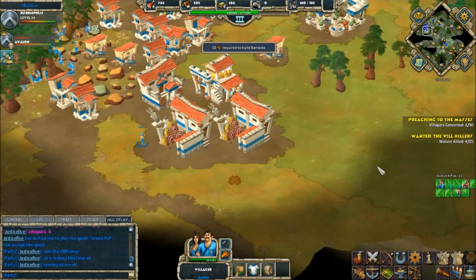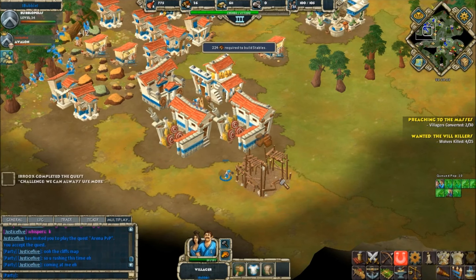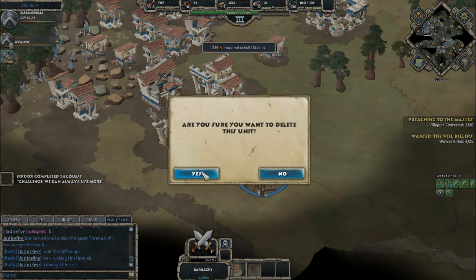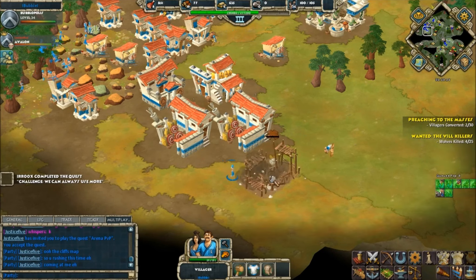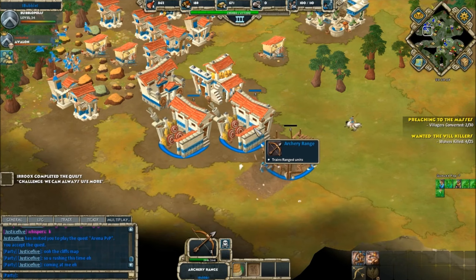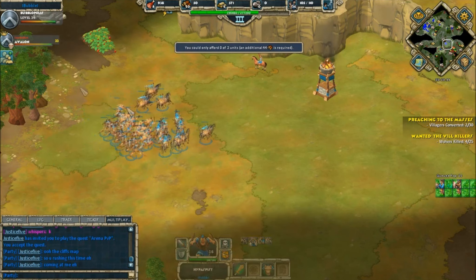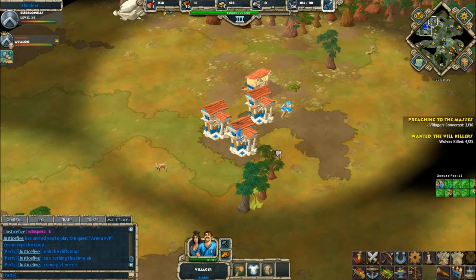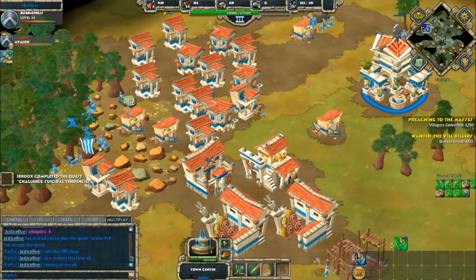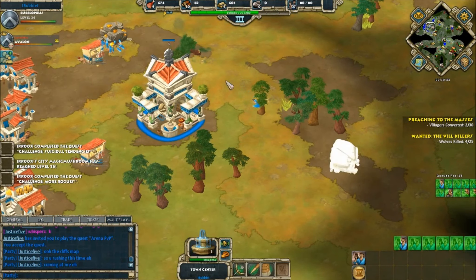He's trying to build a barracks, then cancels it, then a stables — cancels that too — and finally settles on an archery range. He's decided on archers, and peltasts are going to come down. We're going to see Bubble's force put to the test by these premium units very shortly.